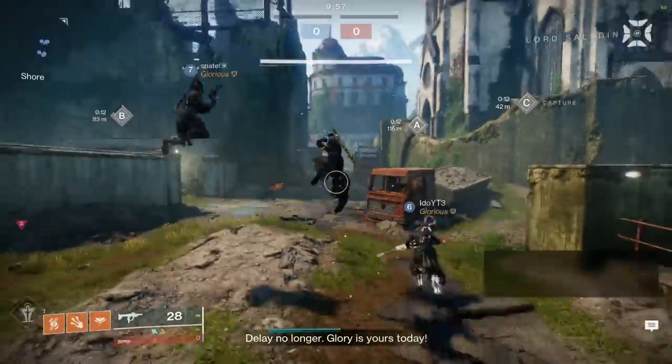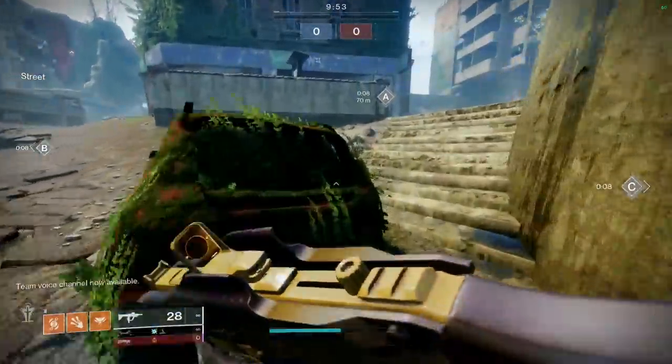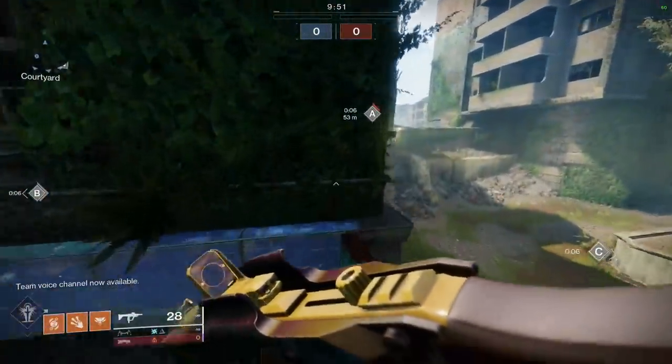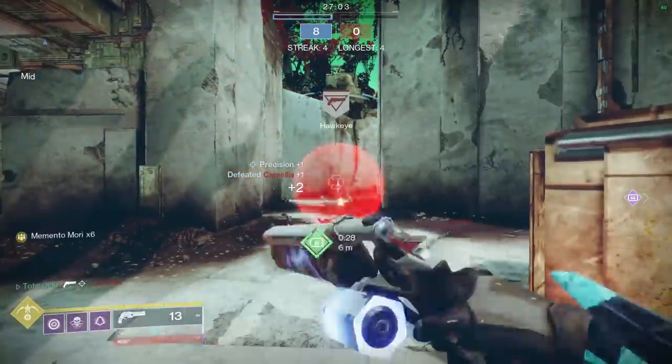For the first test I used the Ace of Spades hand cannon, since it clocks in at exactly 50 handling — a great baseline. Without using the Shot Swap perk, it clocked in at around 50 frames on a 60fps recording.